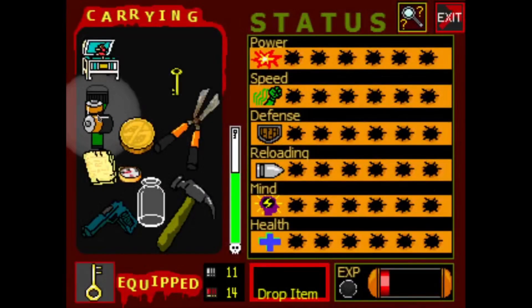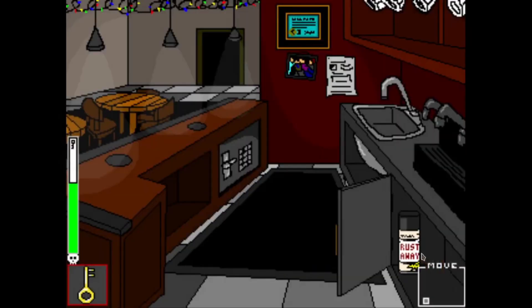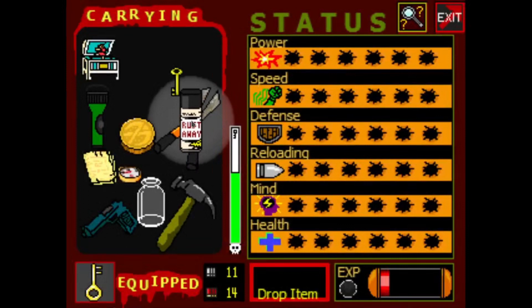You're gonna click on these batteries, click on your flashlight, and then the flashlight will have batteries. Then click on this cabinet and you'll get rust away spray, and you can use this on the hedge clippers.